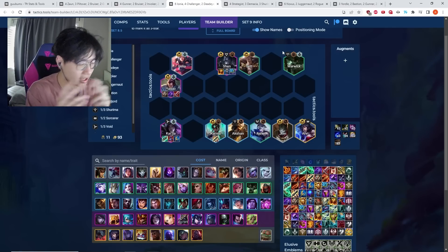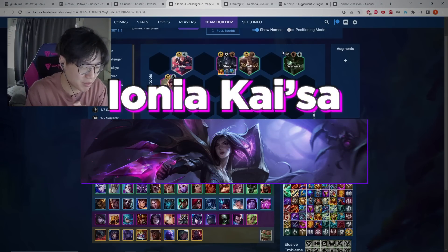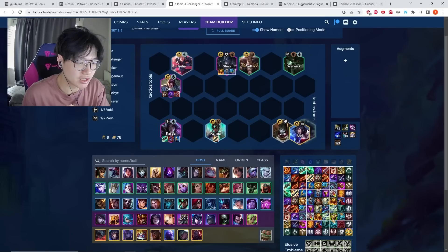The second or third best comp in the game is the Ionia Kai'Sa build. The board uses RE over Jhin as soon as you have her, and Warwick goes in at level eight, so you're playing three Challenger until then. This is six Ionia without a SPAT — RE goes in over Jhin once you get her.